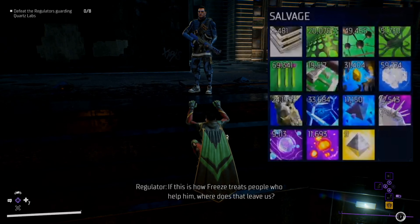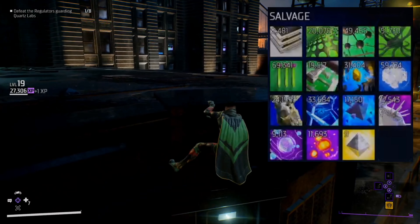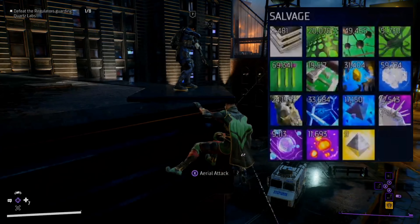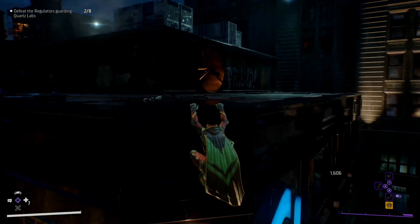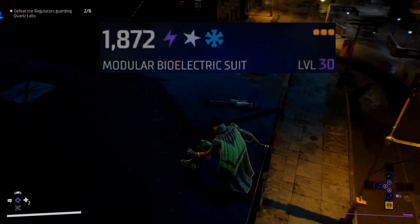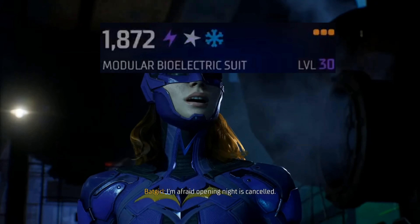Epic items can have up to three mod slots. Epic blueprints with three mod slots are going to be harder to come by, so if you get one that has two, that works just fine. You'll also want to make sure you're stockpiling the appropriate crafting materials so you can craft these items, which you'll get as you solve crimes and take out enemies on the street, and also through progressing the storyline. You can also dismantle any gear you don't need, which will give you some good crafting materials in a pinch.